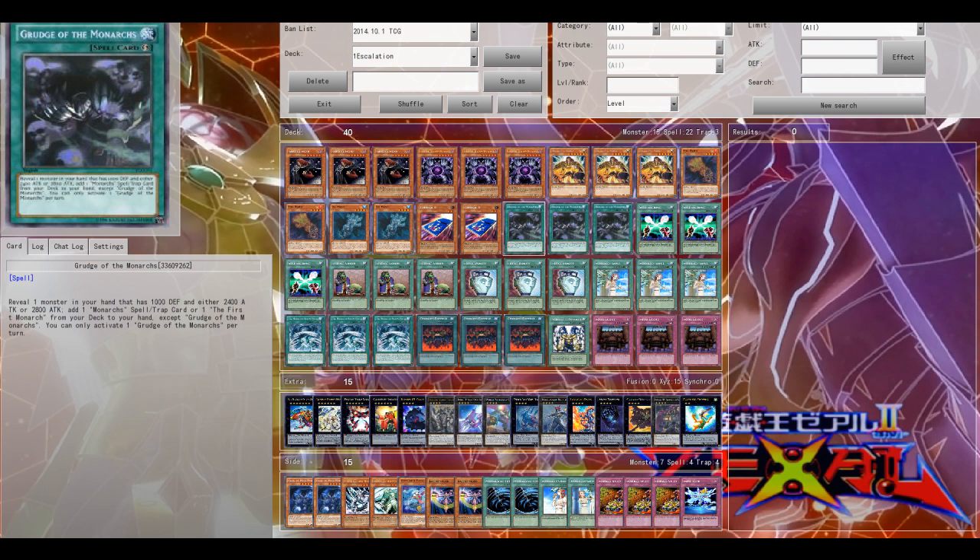To search out a Monarch spell or trap from your deck. And basically your primary targets in this deck are of course the Monarch Stormforth and March of the Monarchs, your Continuous Forbidden Lands. And also the one Return, which is fine, to search out more Tributes from your deck.